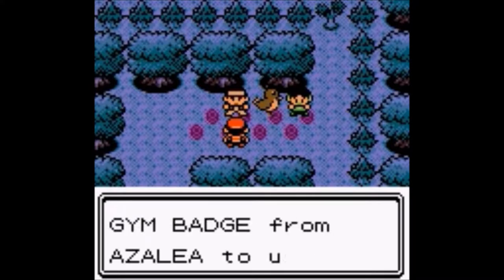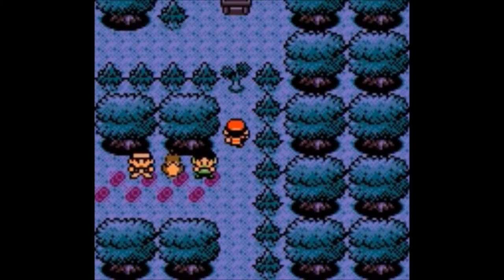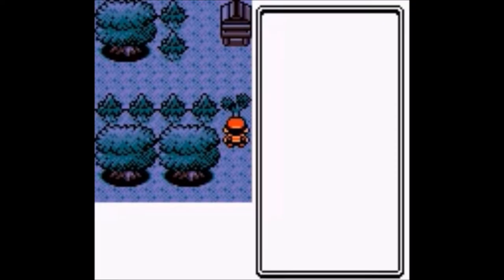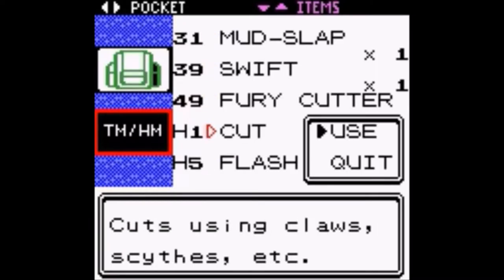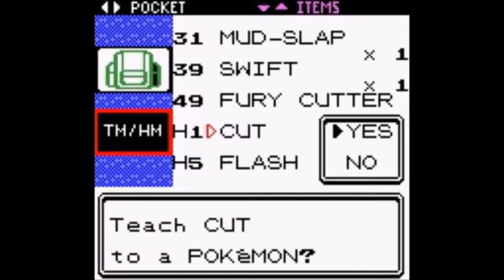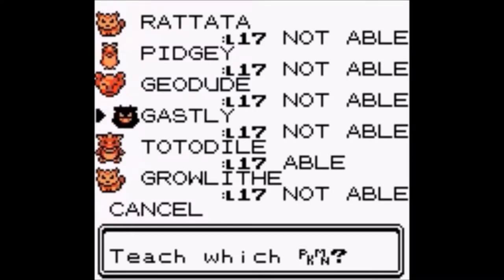Of course you have to have the gym badge from Azalea to use it, which I do. Let's go to the HM pack — Titans Cut. It looks like Swordodile is the only one that should actually use it.